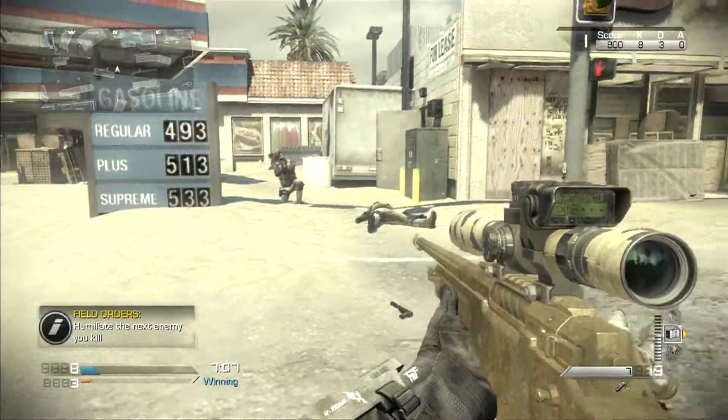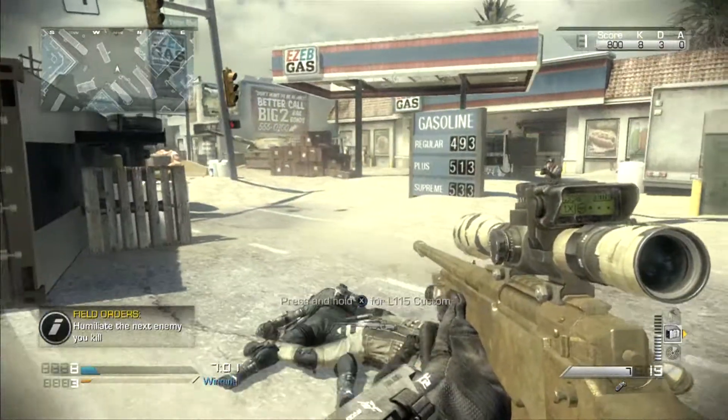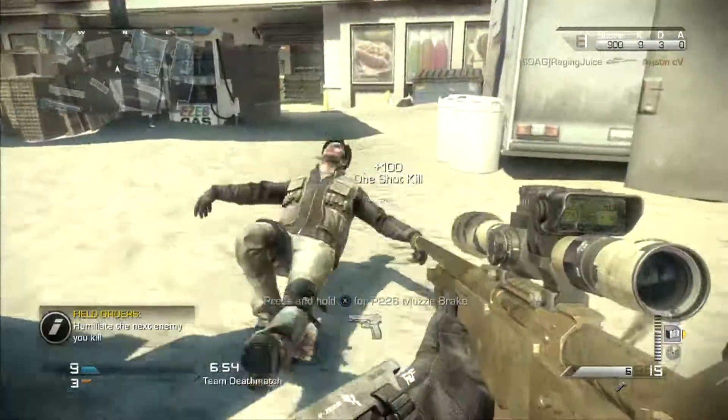So once you get the field order, what you have to do is kill an enemy and then teabag him. Yeah, I said it — teabag him. Watch as I do it here; I'm about to get the kill and then I'm going to teabag him and it's going to say complete.